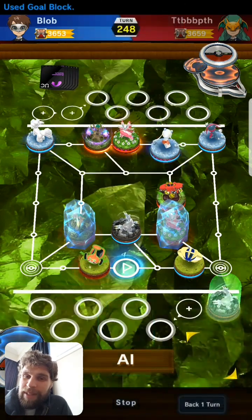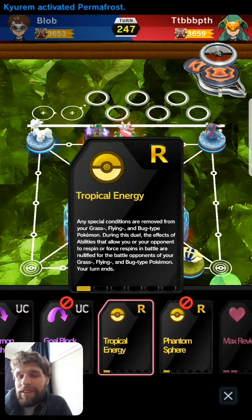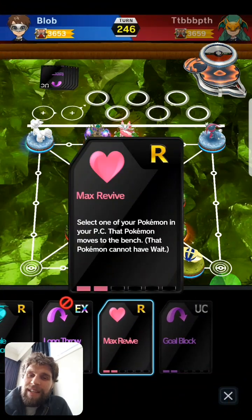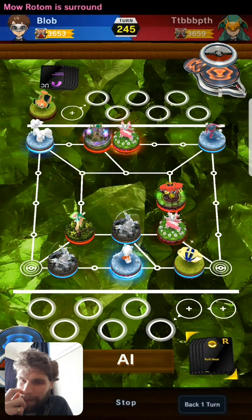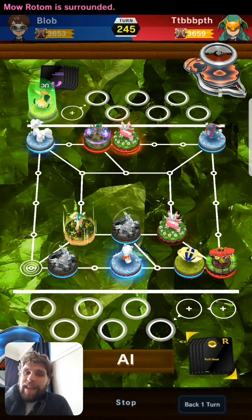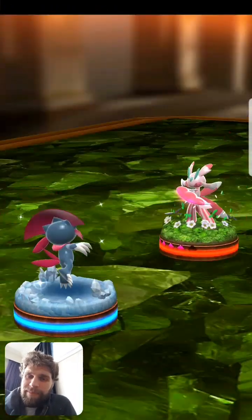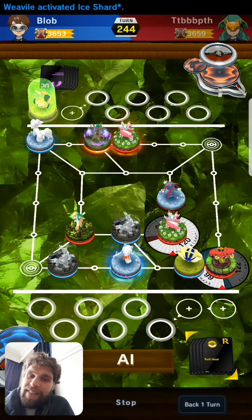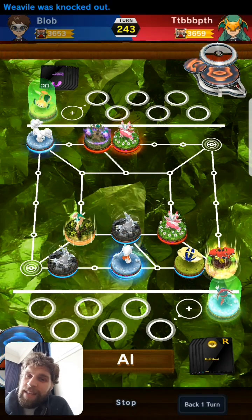I wasn't expecting this - he gold blocks with Frostlass. I was like 'oh, that's actually a really good choice,' because if he can freeze that, then the opponent is in massive trouble. But the tropical energy coming in dangerously. And he just goes for the max revive surround and now he's like 'yeah I can do this.' Gets the marker off, but then he comes back to attack, doesn't get the freeze. And this is where freeze decks can get into trouble.